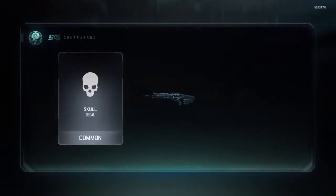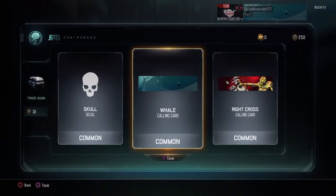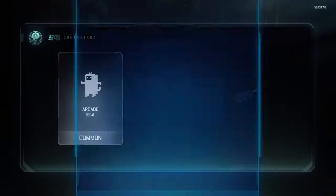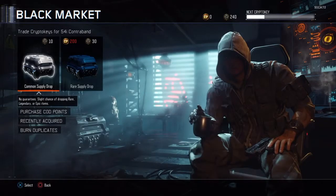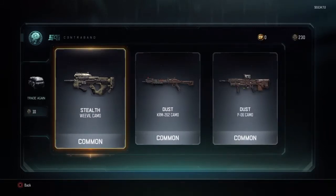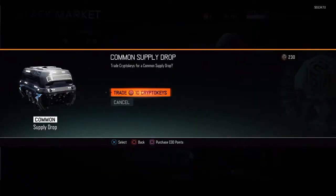Skull deco, deco, deco, whale calling card, and right cross calling card - sweet. I'll equip that whale one, that looked pretty cool. Okay, we got an arcade deco, finger wag for the outrider, and paw deco - that's pretty cool if you want like a bear print as your calling card. Stealth dust and another dust, all commons.